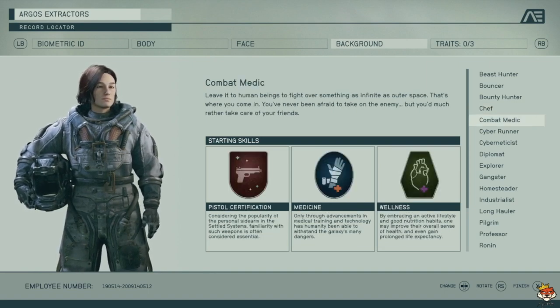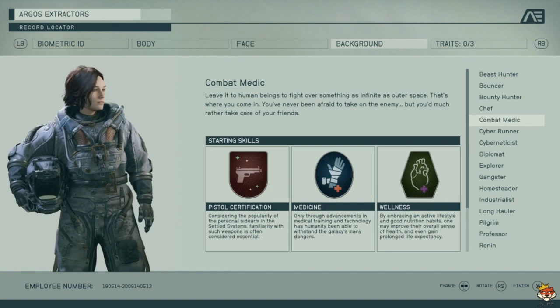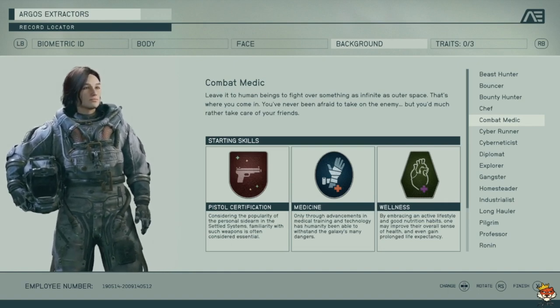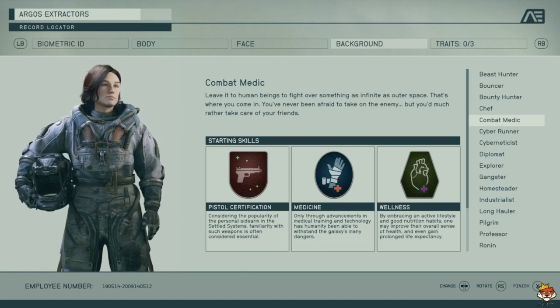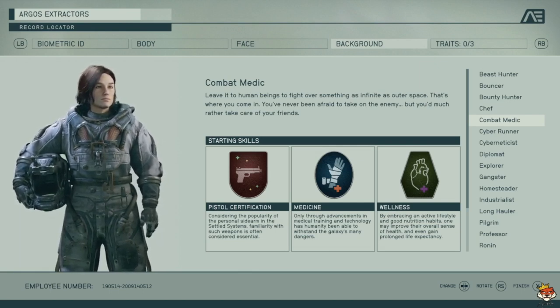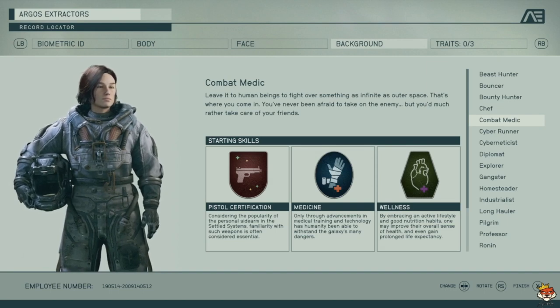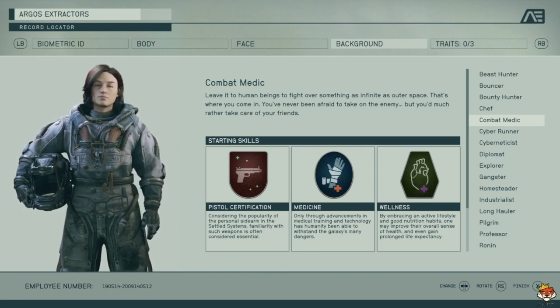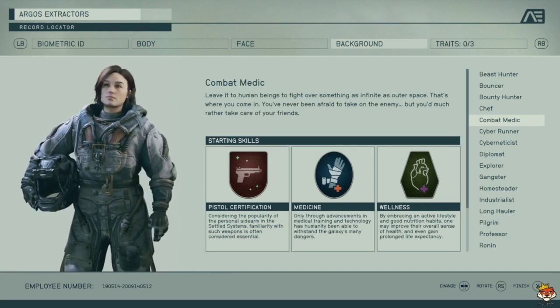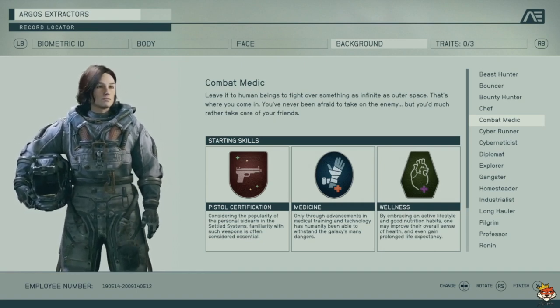Combat Medic gets Pistol Certification, Medicine, and Wellness. Pistol Certification is pretty good. Medicine is not bad, and Wellness is all right. It's a pretty good background overall, but there are better ones like Bounty Hunter and a couple further down.